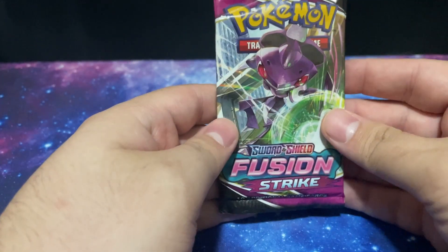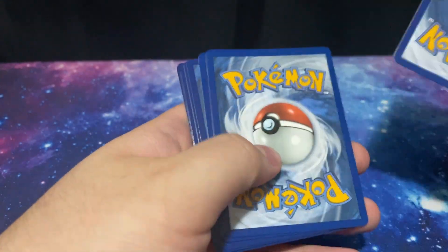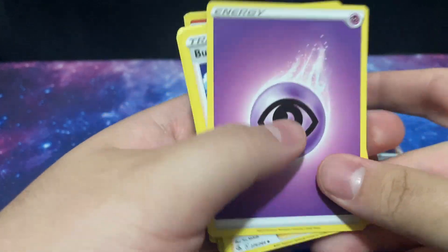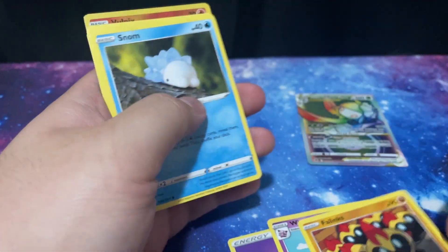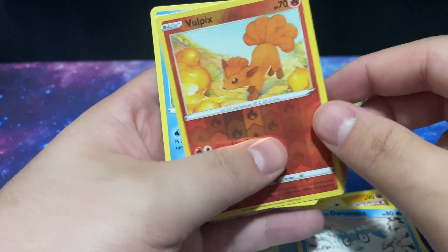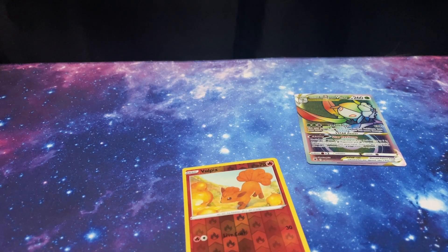And we're down to our Fusion Strike pack. All I can hope to pull is a Gengar. The banger of this box has to be the Lilligant V-Star Rainbow card. Hopefully we don't get too much trash in this one. We got a Reverse Holo Vulpix and a very blah Azumarill. I think this was a good purchase — I mean, it was only $13. I'll take it. I'm not going to complain too much.